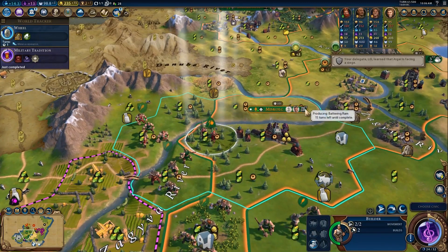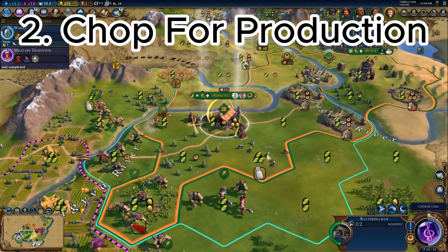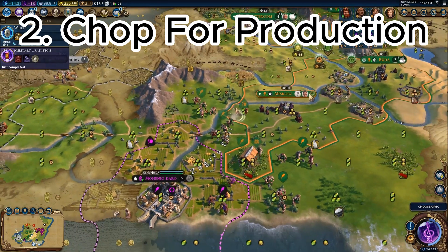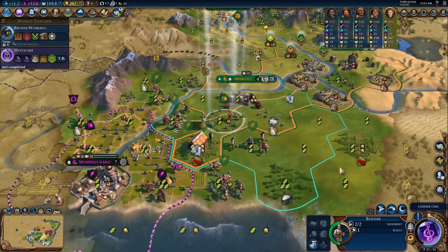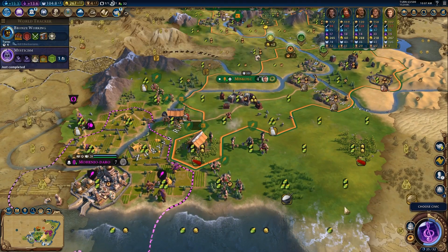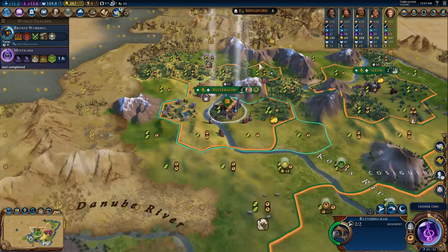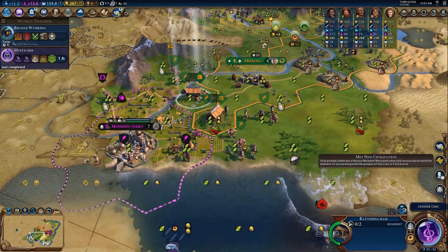When it comes to destroying the environment, us humans seem to be very good at it — so good that we even include it in video games. Yes, I'm talking about chopping and harvesting resources. Chopping is a fantastic tool in Civ 6, especially early on, as you can quickly chop forest tiles for production to help you mass an army or spam settlers for a quick land grab.